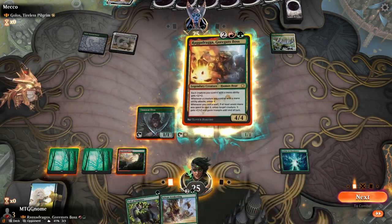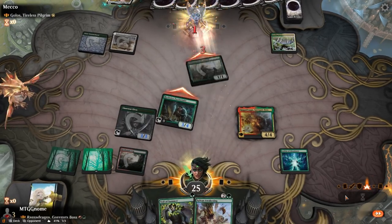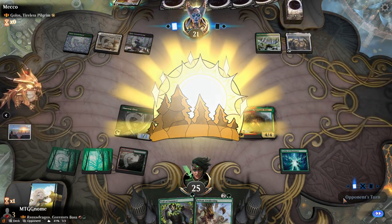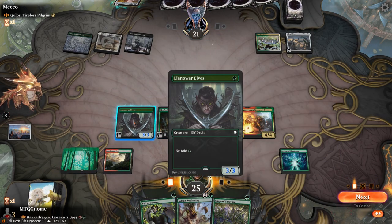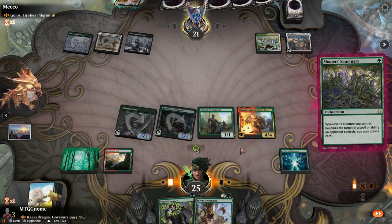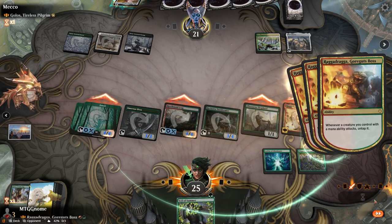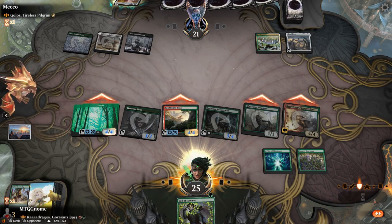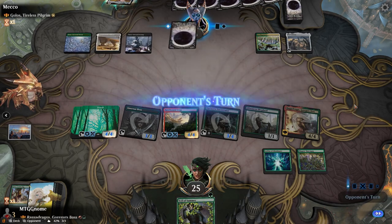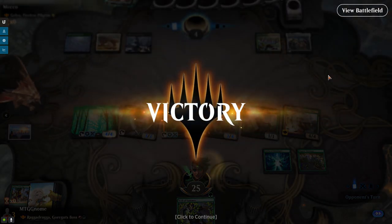Sterling Grove — is it Golos enchantments? We start the onslaught! Is he going to be able to survive this, though? Let's play the Sylvan Awakening. That's a lot of damage. They have four mana. Oh, good game! Wow. That was amazing.